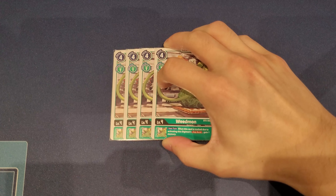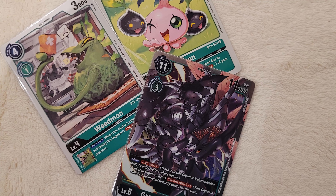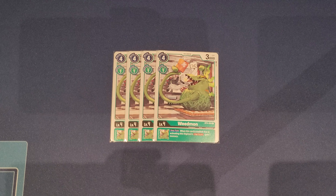Next, we have Weedmon from BT5. This one is inheritable — when this card is trashed due to digibursting, you get to gain a memory back. We do a lot of bread and butter combos with digibursting via Grand Kuwagamon, and this is another target we want to be digibursting to gain value. It also costs only one memory to digivolve, making it a very cheap level four digivolution.